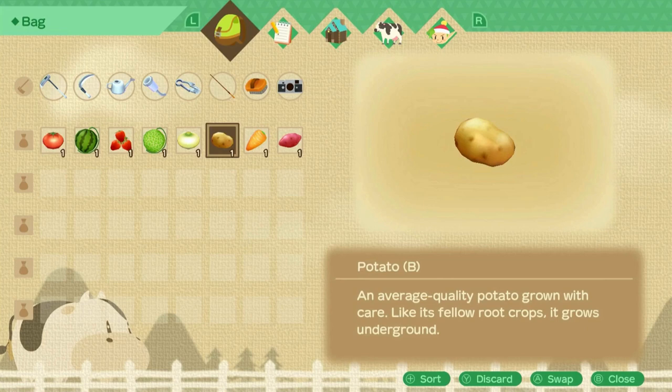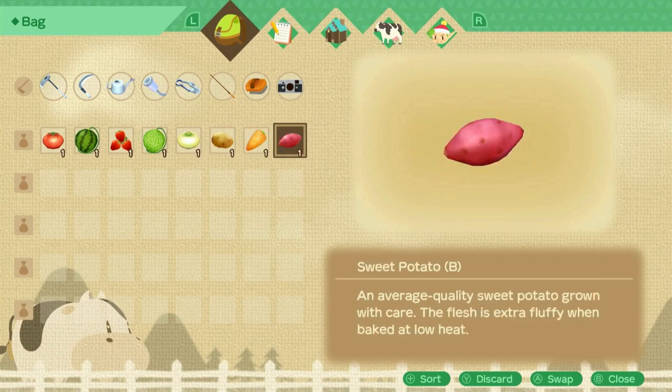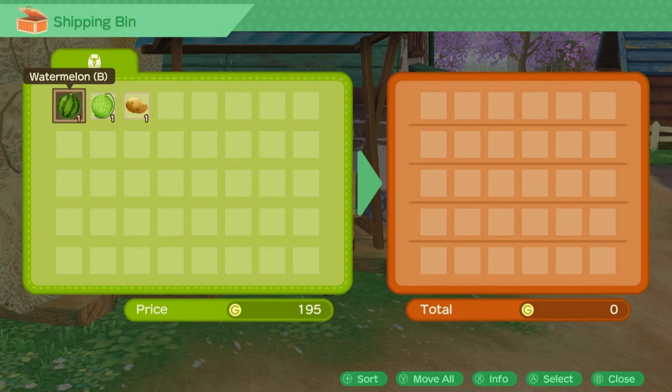But if you want to dedicate most of your field to a specific crop, I suggest watermelon in spring, which you can sell for $1.95, melon in summer and autumn, which you can sell for $210, and potato in winter, which you can sell for $180.